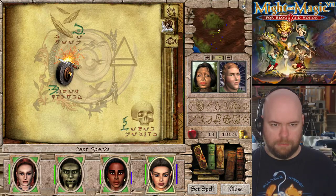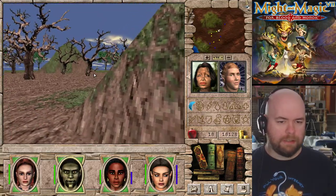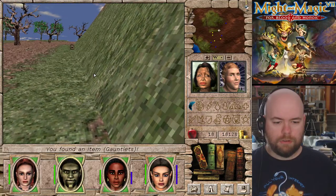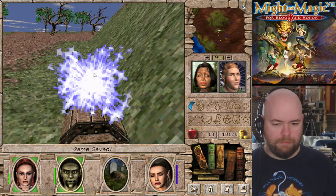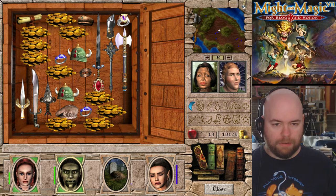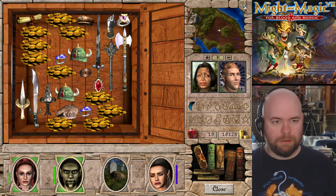I'm just going to cast Feather Fall so I don't have to worry about these things. There's a trash chest there. Let me guess it's trapped and I don't have good enough - yeah, that flat out killed somebody. But look at the loot that's in here - it's completely ridiculous. It also teleports you in the middle of nowhere.